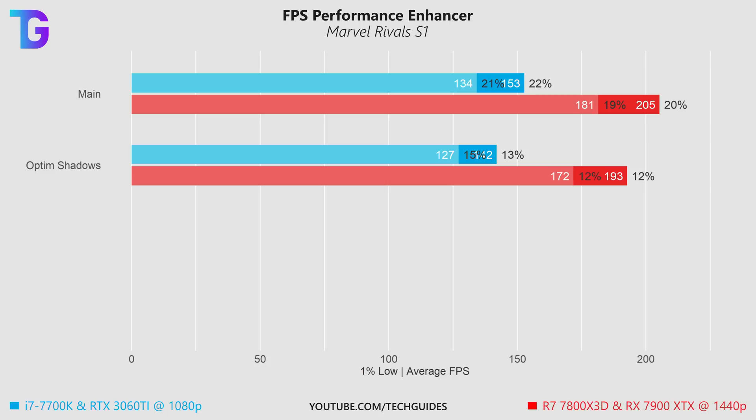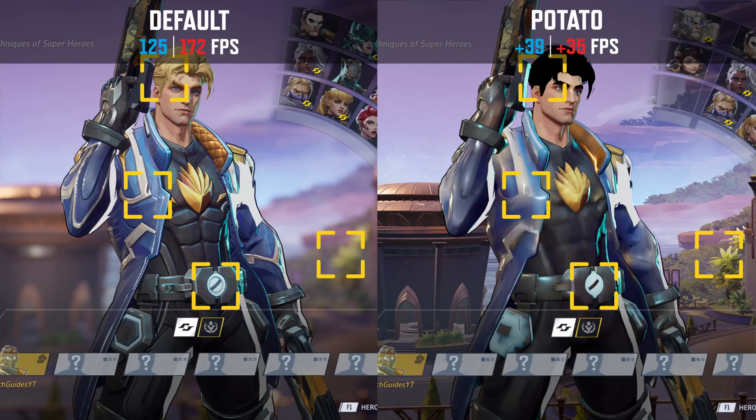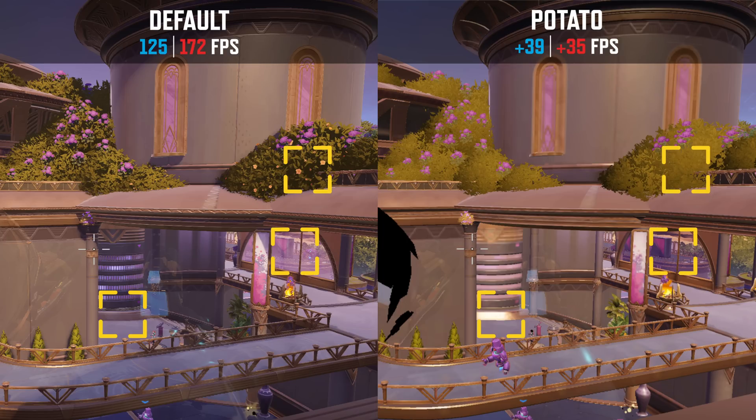Besides these two main configuration files there is also a potato and an ultra potato configuration tweak which is supposed to boost performance even beyond the main mod. For potato I didn't find much difference beyond the main mod on my GPU-bottlenecked system, however with the more CPU-bound system we can see a further improvement of another 10%. Unfortunately this comes at a significant reduction in visual quality — textures become a complete jumble of colors. Hair on characters has been turned black, which was actually removed from the current version because according to the creator it gives players an unfair competitive advantage.